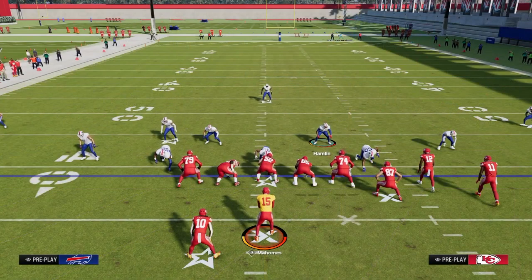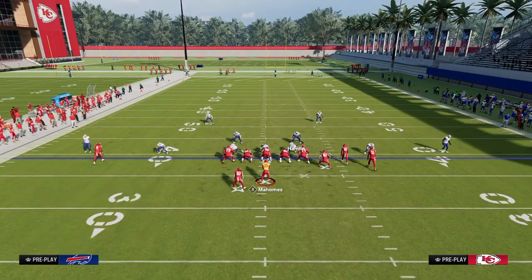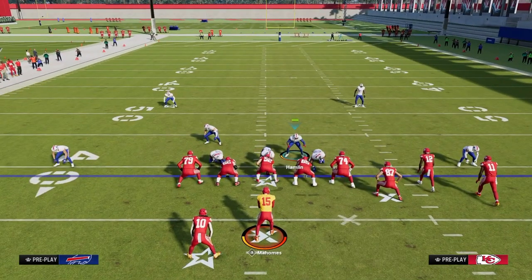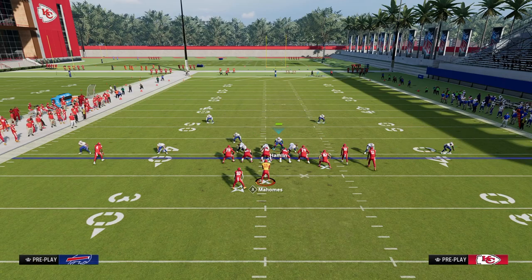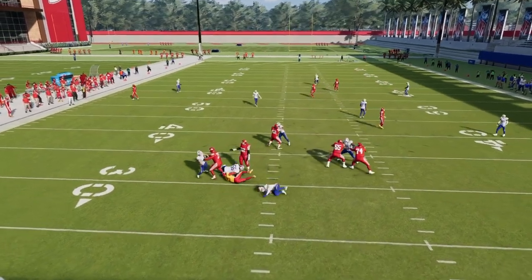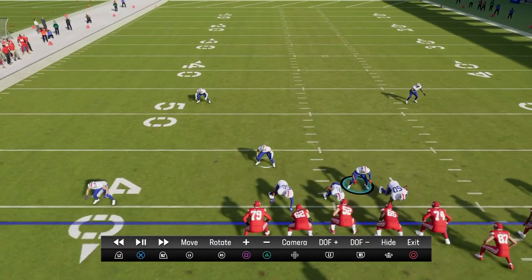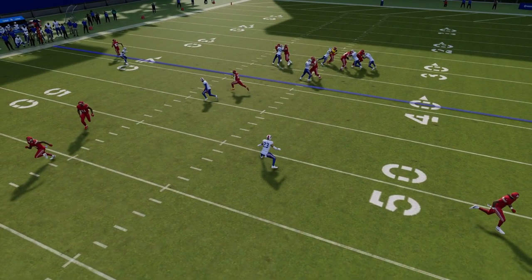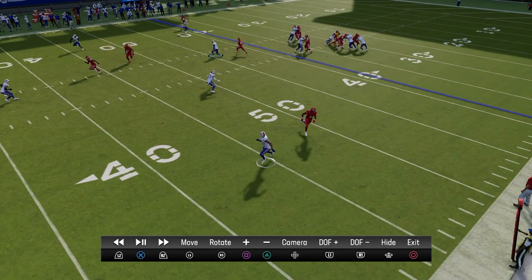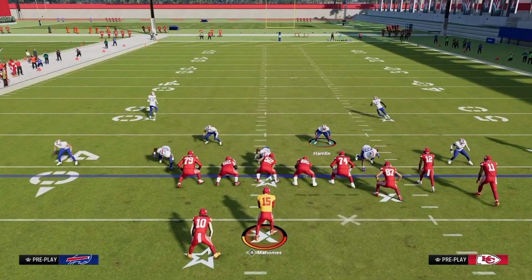Now let's talk about stopping double post — one of the best plays in Madden 24. The best way to stop this specific play is to run the five-man blitz variation with the hook curl. The one important adjustment is to deep half the corner on the left-hand side. The hook curl is going to make that throwing window more difficult, and the deep half will pinch inward to defend the post. If you have deep zone KO, that's going to stop this the majority of the time.